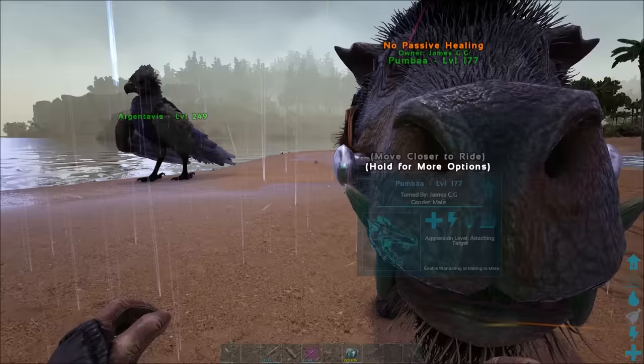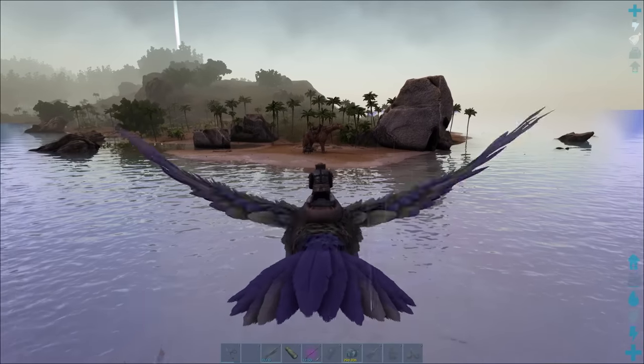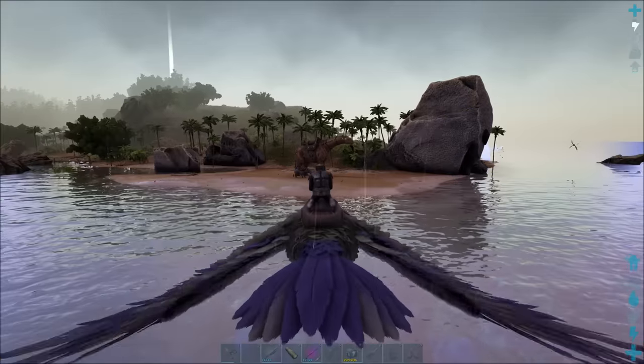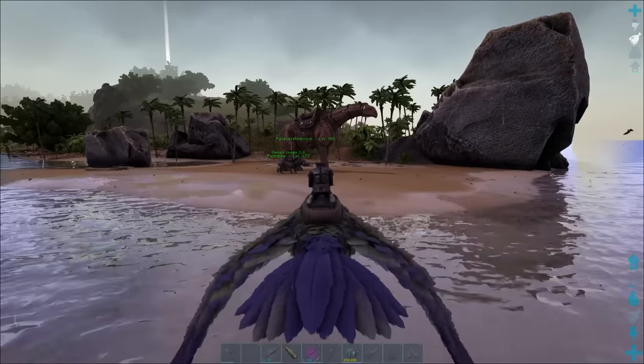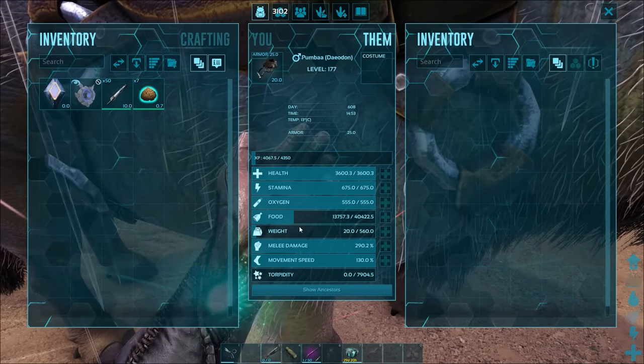An extra tip I've shared before is going out of render distance for a second and returning. It only works if all players are out of render, so it's not a PvP exploit, but a small time saver should everyone be out of render distance.